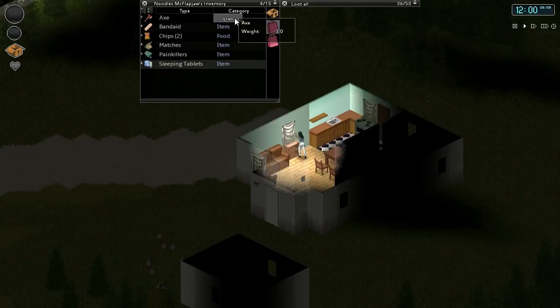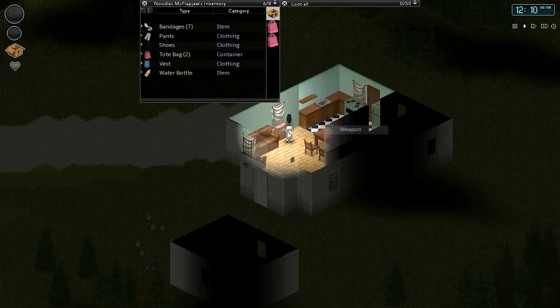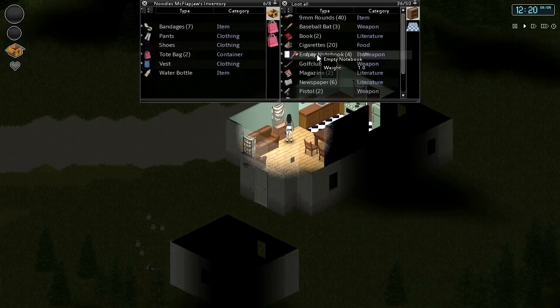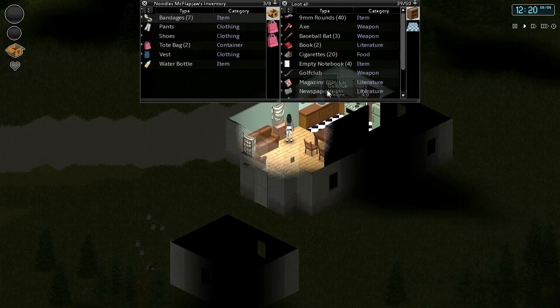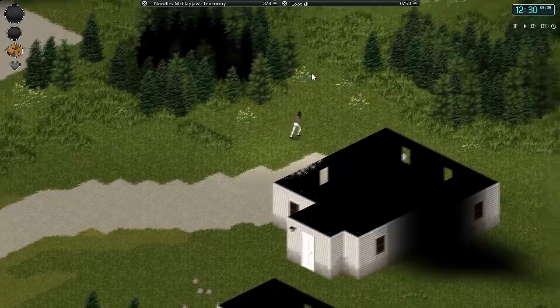Let's go ahead and remove the axe and put it back in our inventory. I don't really like our carrying situation, so it may be safer to leave everything here. Because we're moving so many things around, it may be best to not bring anything with us, or at the bare minimum bring something lightweight like a knife. We don't have any other survivors to worry about, so I'm just going to head out completely unarmed at the moment and see how this goes.